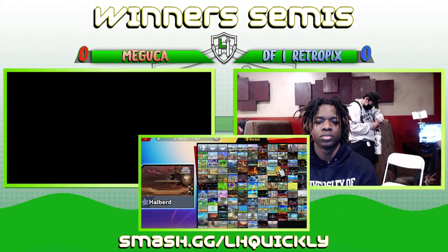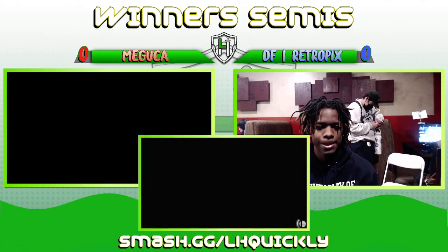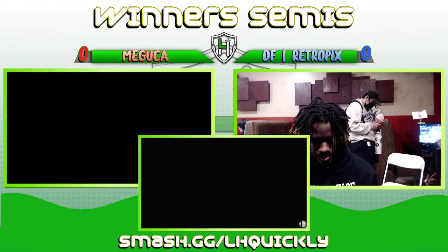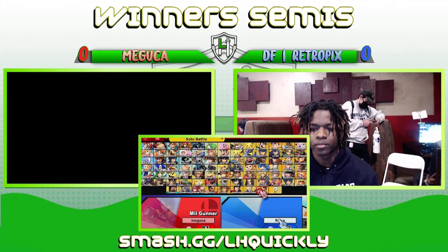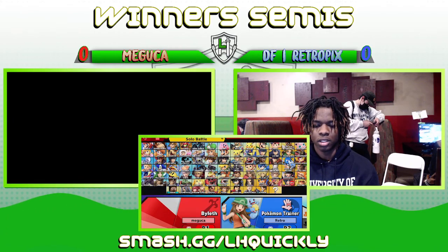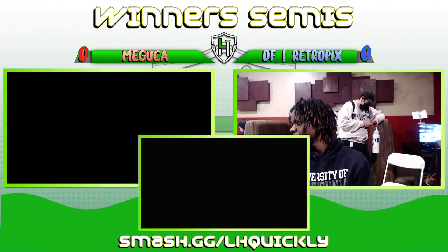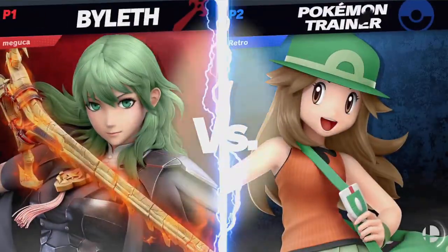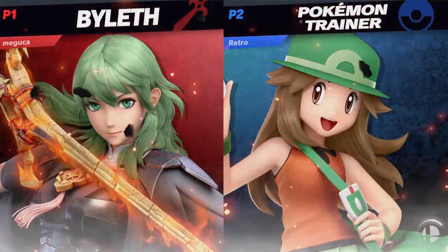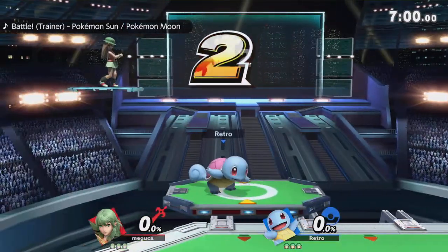I list a character that's a little less edge guardable. These falling back airs will be useful for lower tether recoveries. I can see him going either way — retro picks clearly has a comfort pick, and apparently that's Pokemon Trainer, at least to start out. This game versus Retro, here we go.